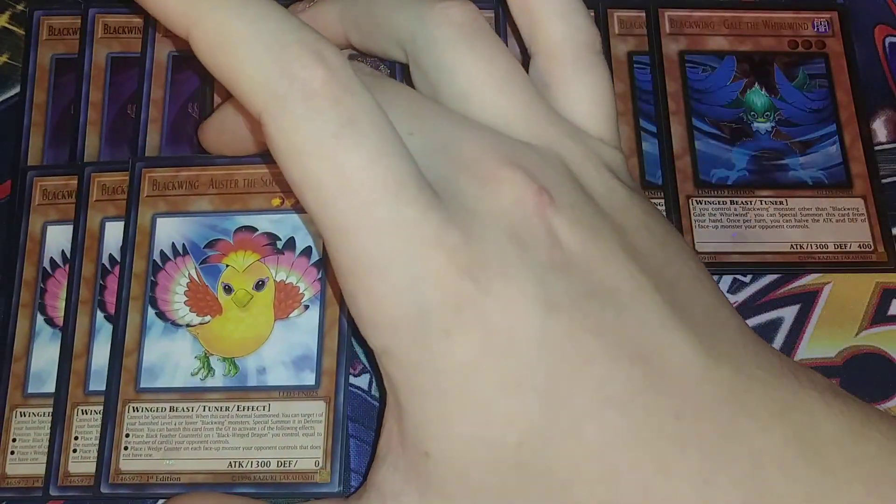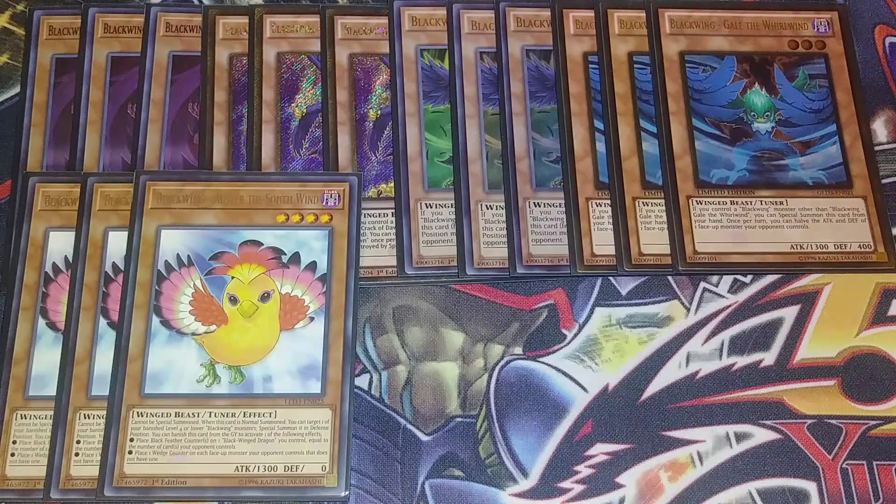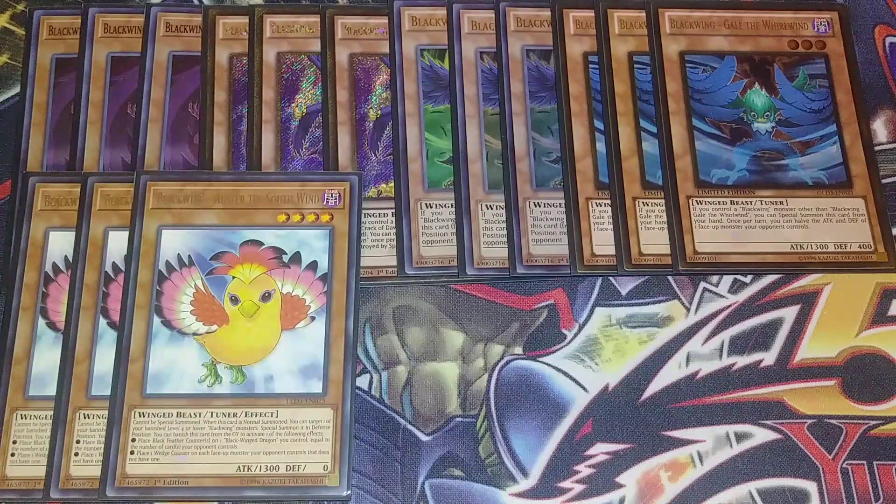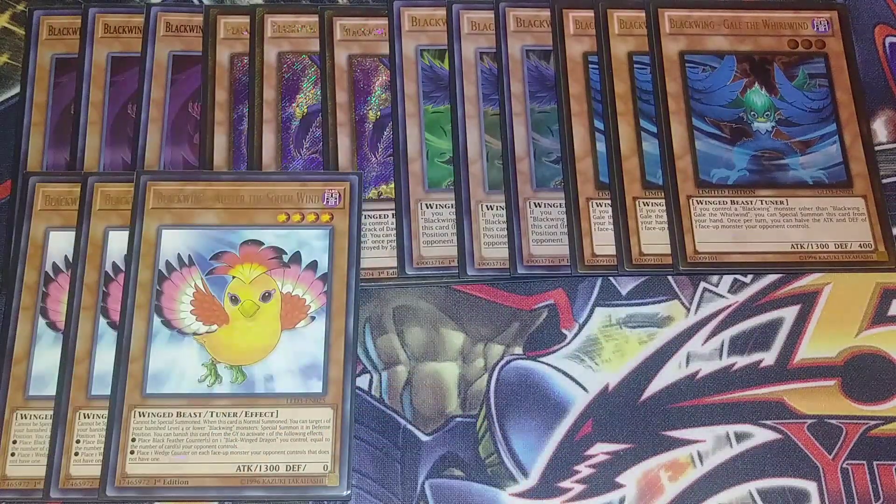Three copies of Oster the Southwind. Oster is a really good card in the deck too. It can't be special summoned, which is a bit of a bummer, but when this card is normal summoned you can target one of your banished Blackwing monsters that's level 4 or lower, special summon it in defense position, and then you can use this card from your graveyard to place Black Feather counters on a Blackwing dragon or place a wedge counter on each face-up monster your opponent controls. This card combos really well with Simoon — all you need to open is a level 4 Blackwing, Oster, and Simoon, and you can go into anything you want.